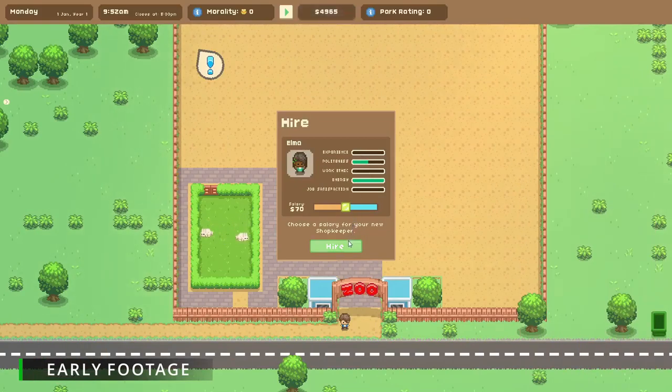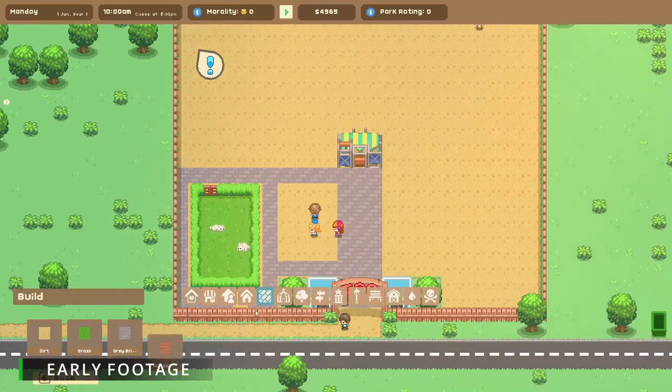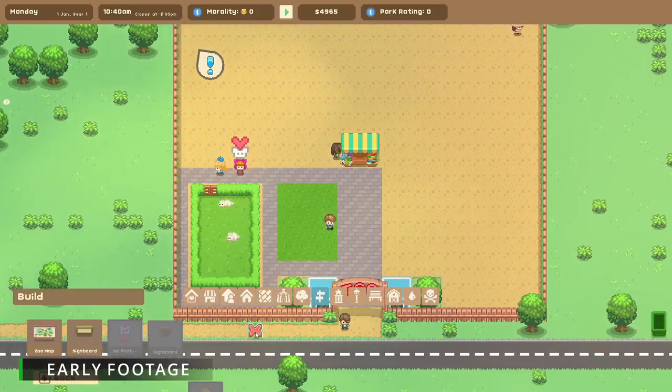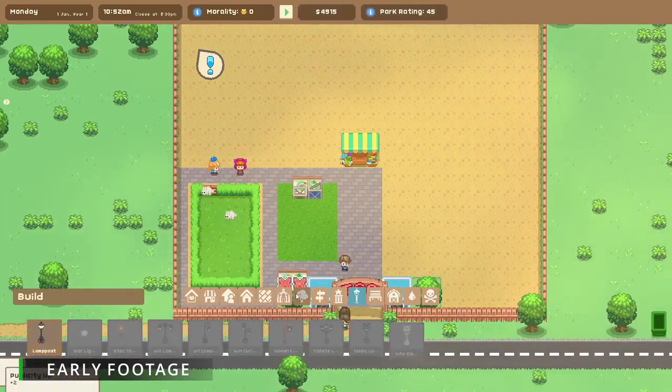Now one of the things that we need to do it turns out is build a shop. So let me finish building this little area up here and then maybe we can make a little rest area for guests in this section here and then we need to pop a shop in. Here are all the different buildings and different decorations that you can pop in but we're looking for a shop. The gift shop would probably fit — yeah, look at that, perfect! We'll hire a little shopkeeper to pop in here and then let's make a little rest area.